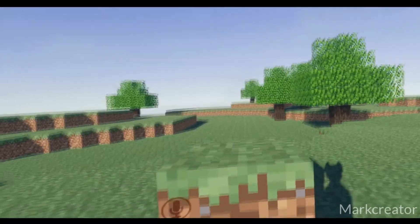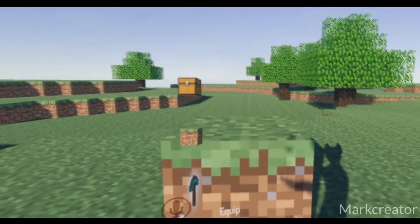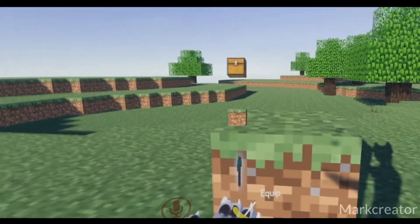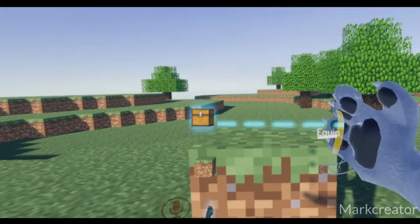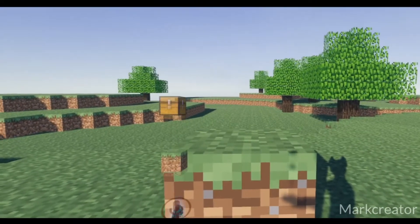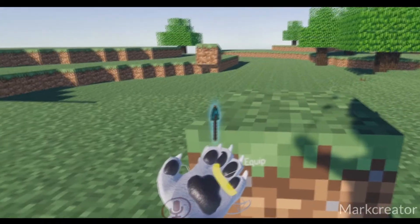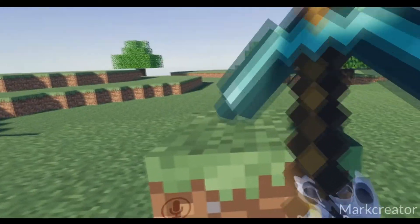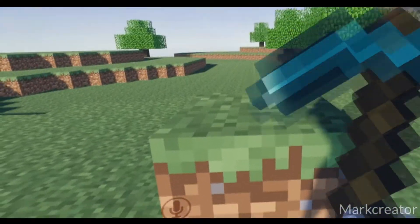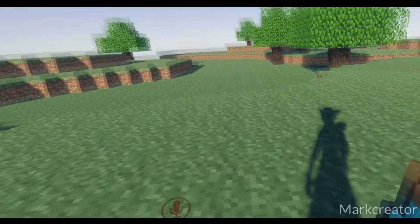In VR, you will have access to your inventory above your left hand. There you will have a pickaxe, which you use to remove blocks; your selected block, which you use to place blocks; and a chest, which opens a menu to select the block you wish to place. To use your pickaxe, you can simply reach over with your right hand and grab, which will equip the pickaxe on your right hand. Then to destroy a block, you can simply touch the block with the tip of your pickaxe.